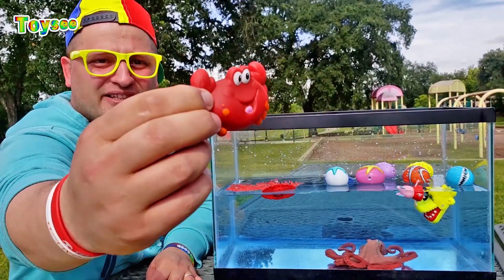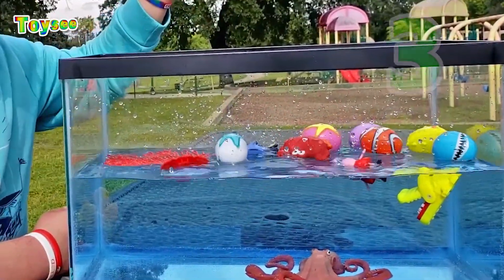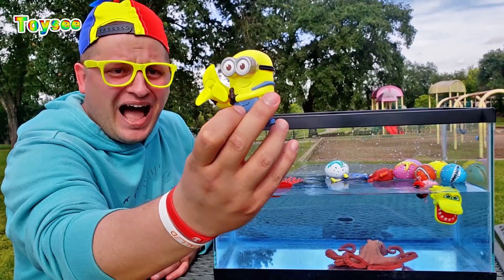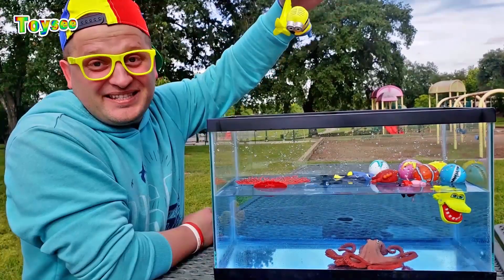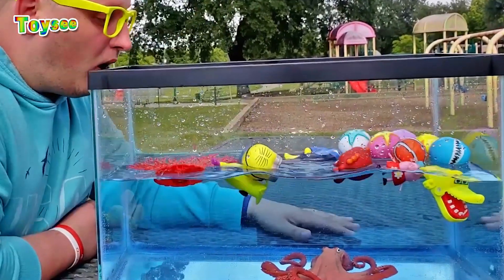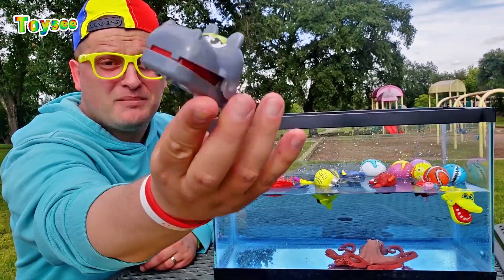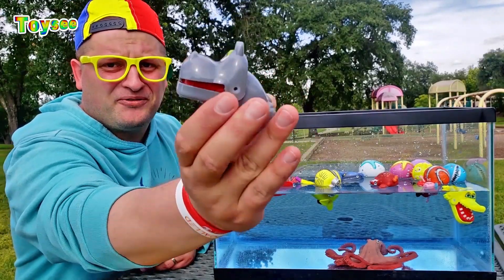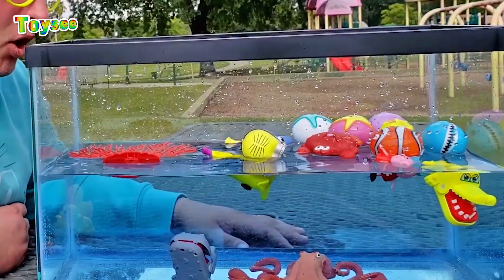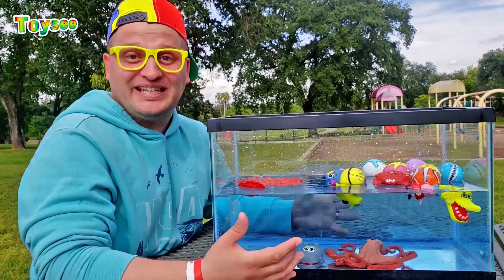The next object is a red crab! Let me drop it in the water — one, two, three! It floats too! The next object is a minion with a banana! Let's try — would it sink or would it float? It floats too! Let's see if the gray hippopotamus would sink or float. It sinks! Finally we got some toys that actually sink!